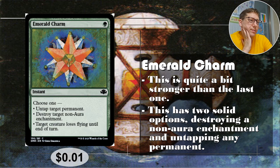Number four: Emerald Charm. For one green, choose one — untap target permanent, destroy target non-aura enchantment, or target creature loses flying until end of turn. I like countering flyers by taking away their flying — that's pretty awesome. The removal is nice as well.